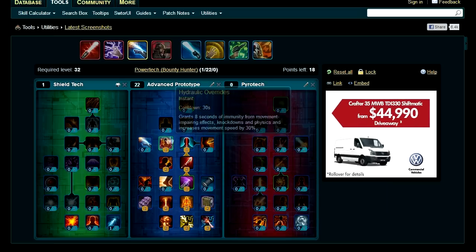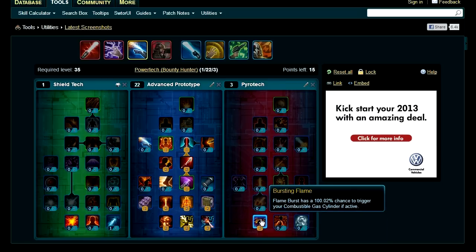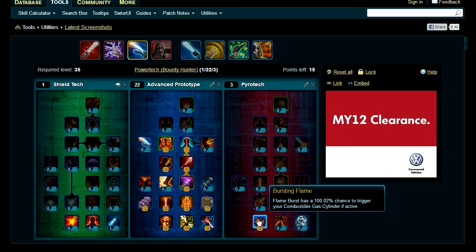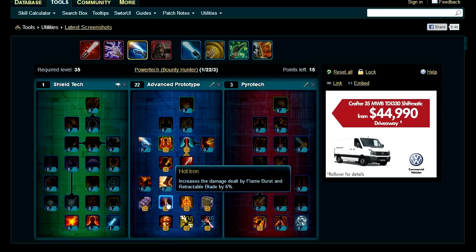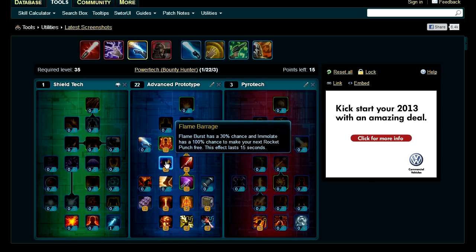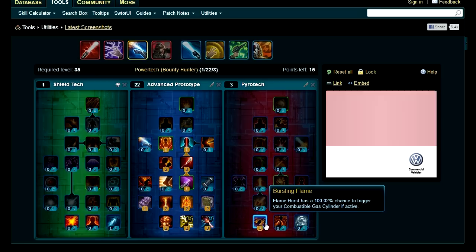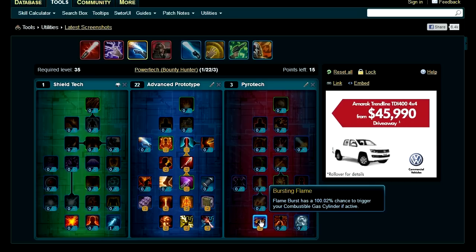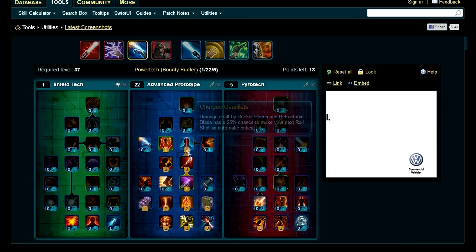That covers the Advanced Prototype tree. Over in Pyrotech, put all three points into Bursting Flame, which means whenever you use Flame Burst you have a 100% chance to activate your Combustible Gas Cylinder. Flame Burst is a big hit of fire, and multiple abilities make it more powerful or add extra effects, and now it will always activate Combustible Gas Cylinder, giving a damage-over-time and increasing damage dealt by Rocket Punch.